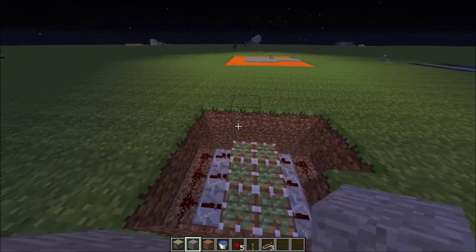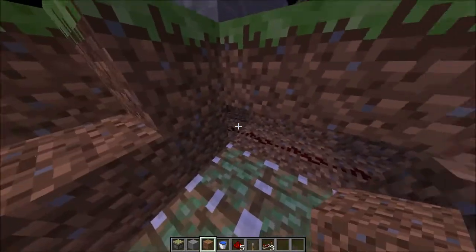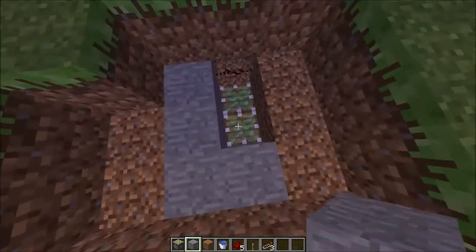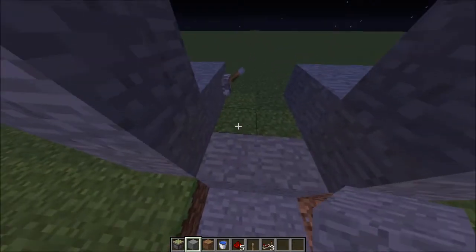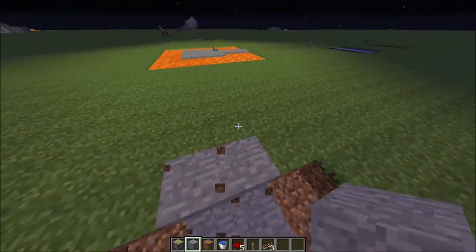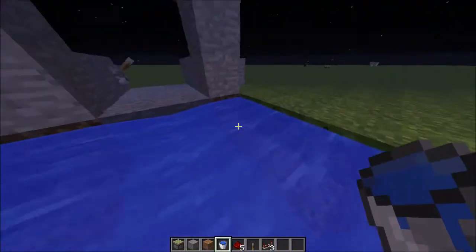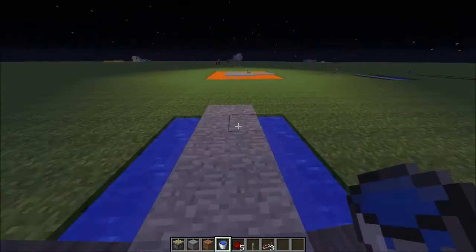Anyways, after you got that working, what you want to do is just place dirt right there, and right there as well. Then place whatever you want for the bridge to be on top of the pistons. I'm just going to use stone, and then I'm going to match it right there just to make it look pretty. Then all you have to do is fill it in with your preferred liquid and it's good to go. And there you go, you have your drawbridge.